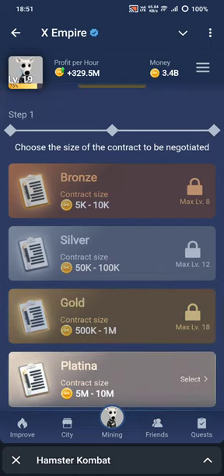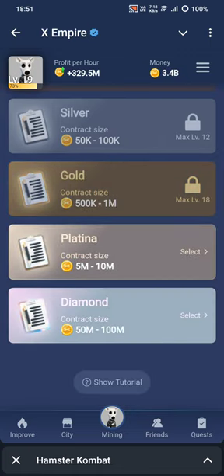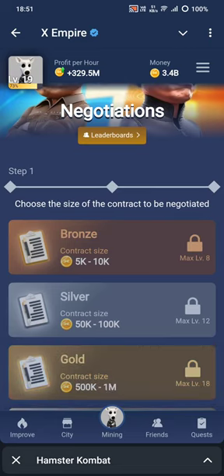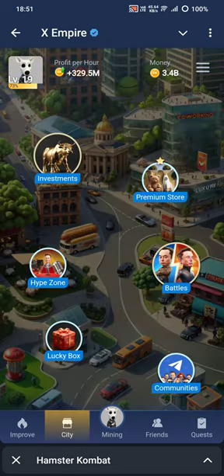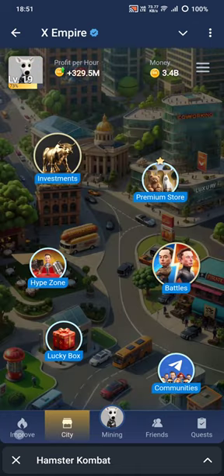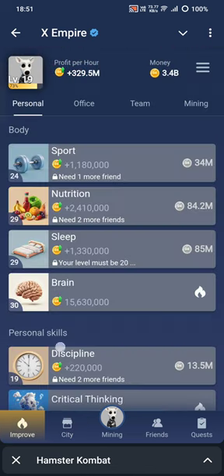There are also battles where you can negotiate and do some betting. You can check the tutorial on which option to choose — it's like a simple gambling mechanic where you either lose money or get more money. There is also a premium store and community sections.